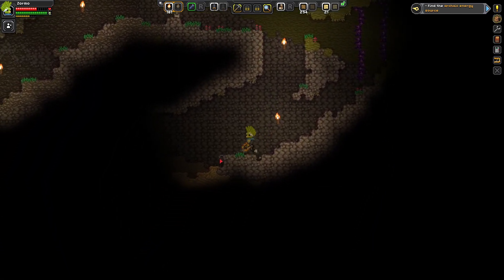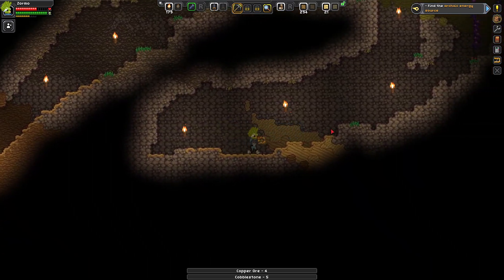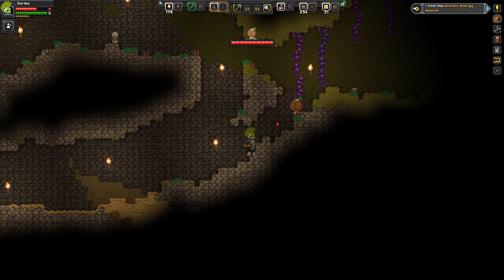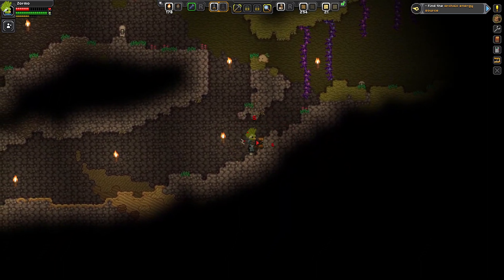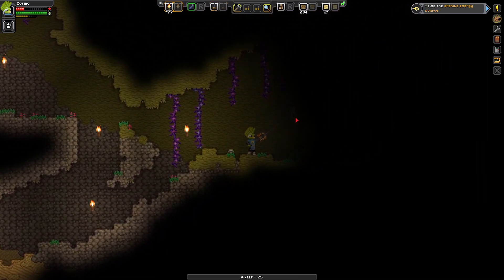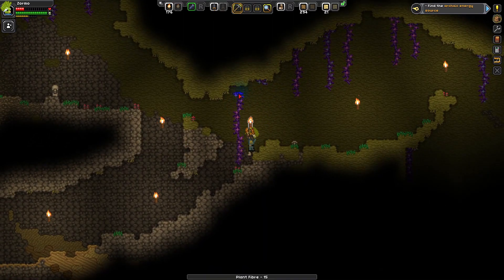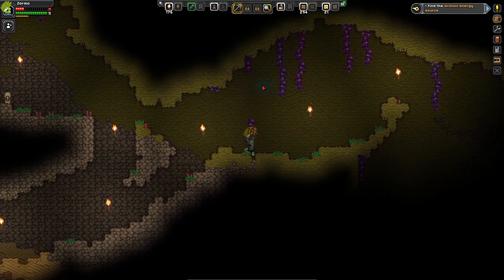Oh god, there's another one of those onion people. Okay, this is a dead end at least - we'll get this copper. I really could do with upgrading this mining tool. The sword is annoying because you really can't aim it - it just sort of swings in a very wide arc. I'm going to get some more plant fibre because there's a ton of it here, and then I think we need to probably start heading towards the surface because I am not prepared to be down here.